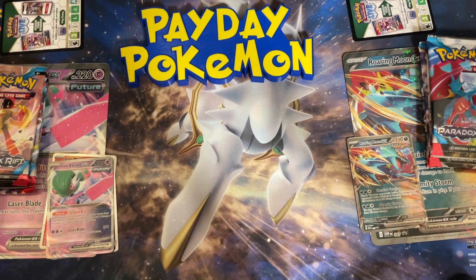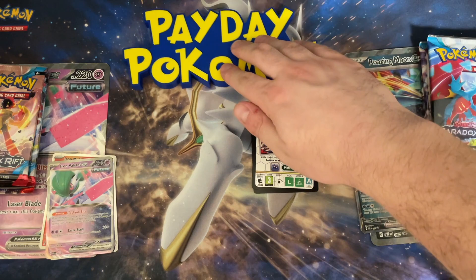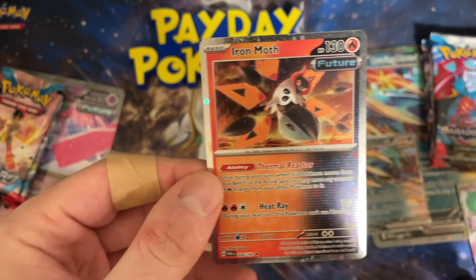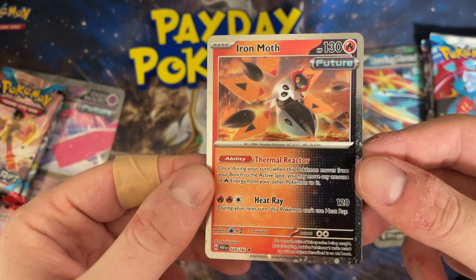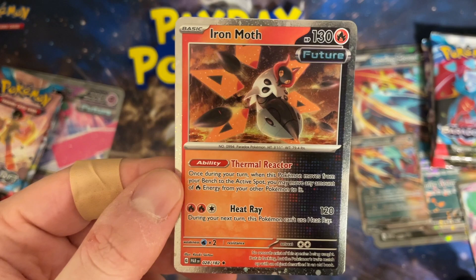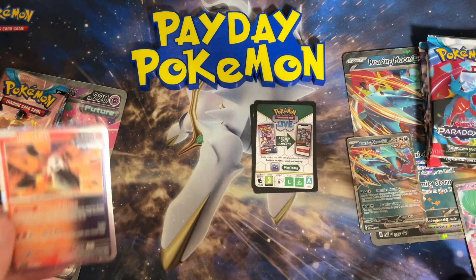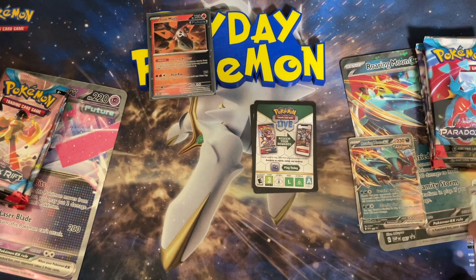I already hate the Roaring Moon box because it cut my finger when I tried to slice down the side to open it — I'm bleeding a little bit, so hopefully no blood on the cards. You get two code cards, each giving you the promos from each box online. Let's go through the Valiant side first. We get an Iron Moth with the fun cosmos foil pattern — this is the only way to get this card with the cosmos foil outside of this box. It looks so good. His ability lets him move from your bench to the active spot and move Fire Energy once per turn, which would be great if his only attack wasn't 120 and you can't use it next turn.